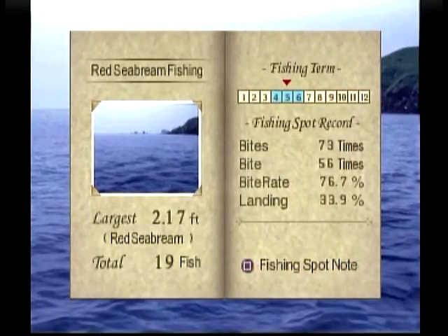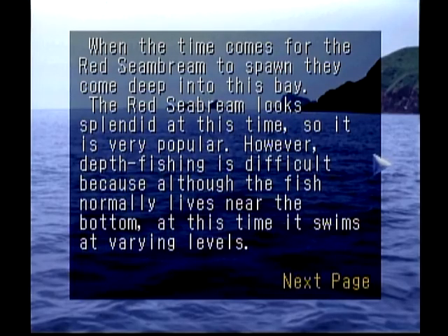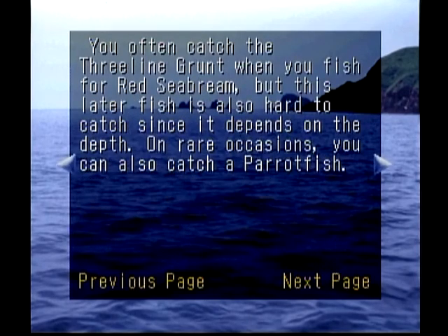One of the first things we take a look at here, of course, is the description. The Red Sea Bream are spawning in here — it looks splendid at this time, so it's very popular. You can change your depth when you're fishing with the default rig here with the R1 and R2 buttons.